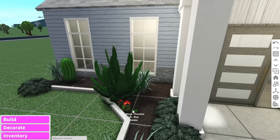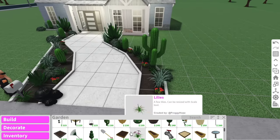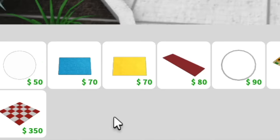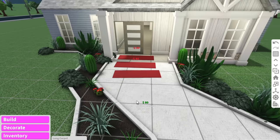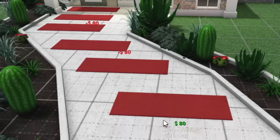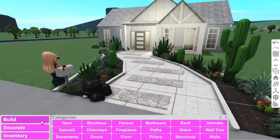Can we talk about the absurd prices in Bloxburg, by the way? This little lossing cactus is $90 — that's like ten Happy Meals. I really want to have a foot pop here. I think we're going to do this out of carpet. The only problem is I can't rotate this carpet. You know what, it actually doesn't look too bad.